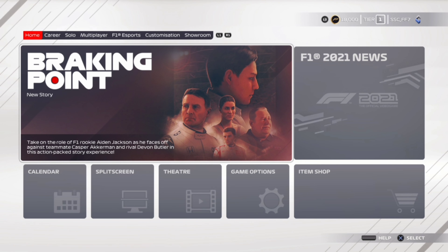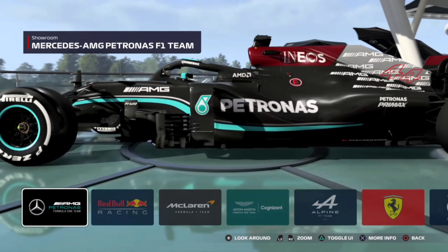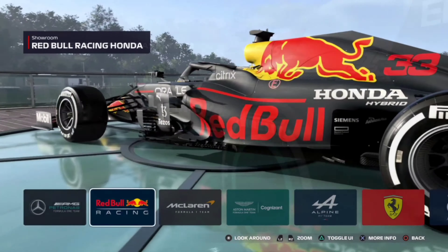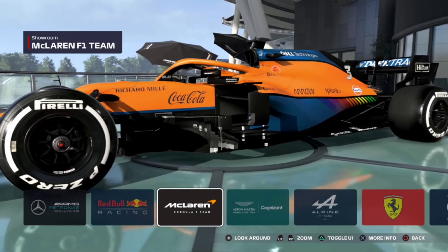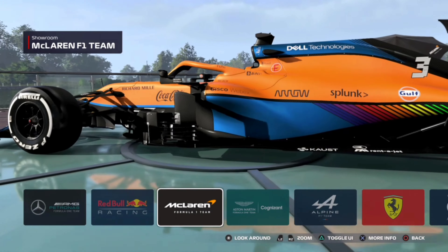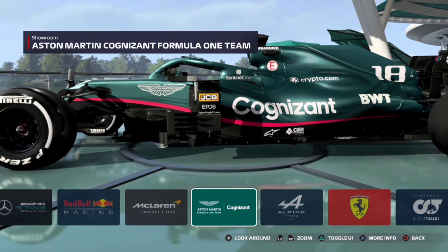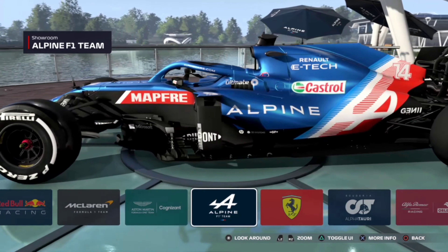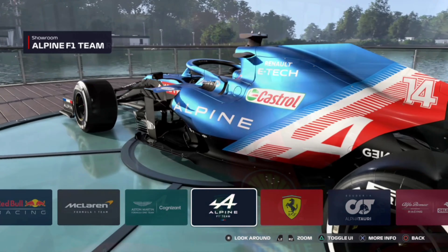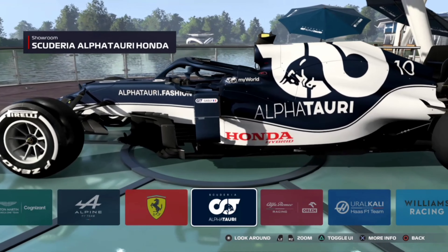Here we are with the liveries. The liveries this year are really really good — lots of minor changes and a few big ones. One of the big ones, and it's a bit of a shame, is Renault. Renault has now become Alpine Racing, and I'm really going to miss that yellow and black car — it was one of my favorites. You can see Alpine Racing on screen now; I do like that livery, but I'll miss the old one.